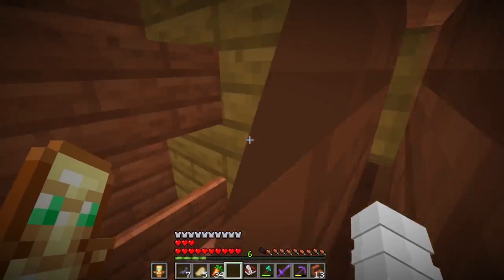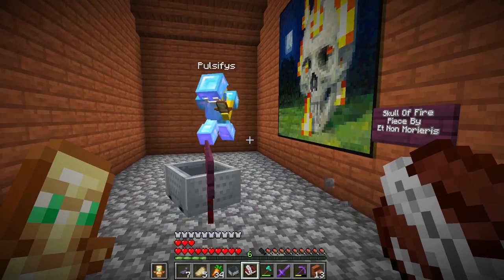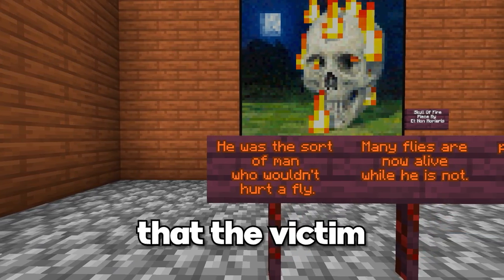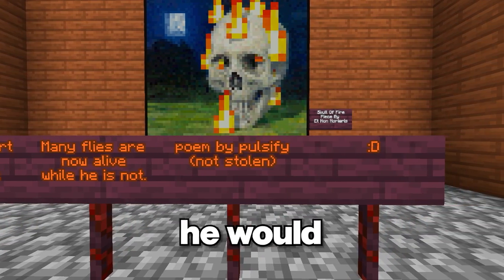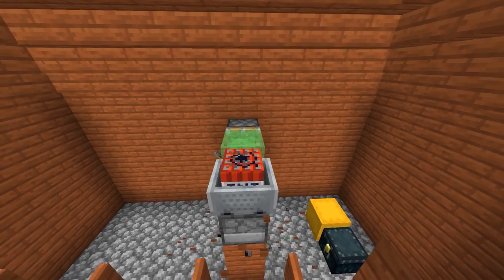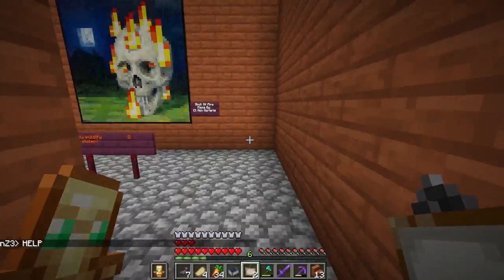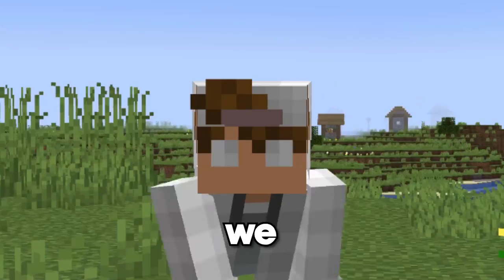Pulsify then showed me how the killing would go down — that actually landed perfectly. Basically, he drafted a poem the victim would read in front of a normal painting, and as they were reading it, he would activate the system and the TNT and minecarts would shoot out and kill the person. I added a few more paintings as decoration before we'd get our first victim, and then we were ready.